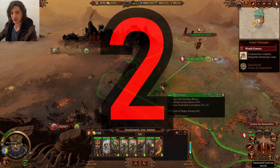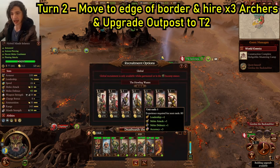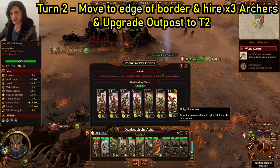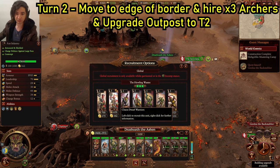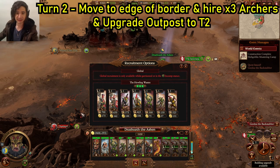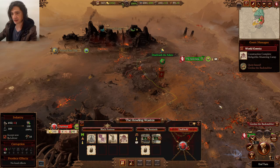Turn 2, we have our quest to get Gordar's, and we're going to move right to the very edge of our territory and hire three archers. Now if you're fighting this on the battlefield, I would definitely get the Dwarf Warrior instead — get one unit of those to help hold the front line because it'll be a bit flimsy. Upgrade your outpost and end your turn.